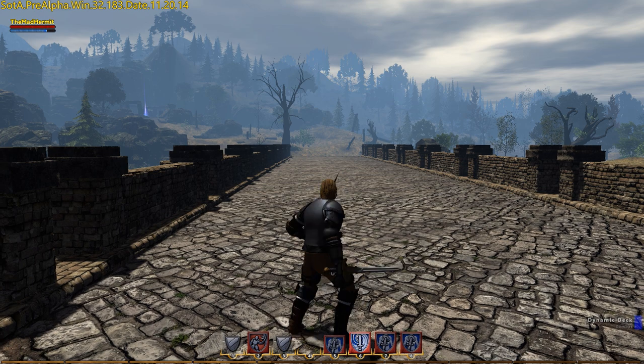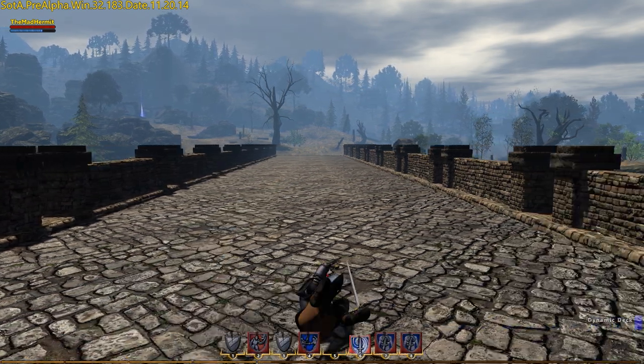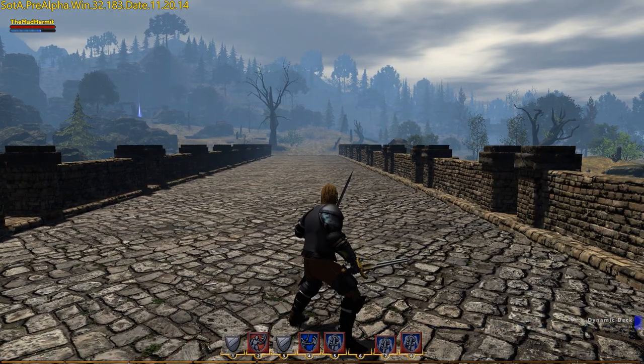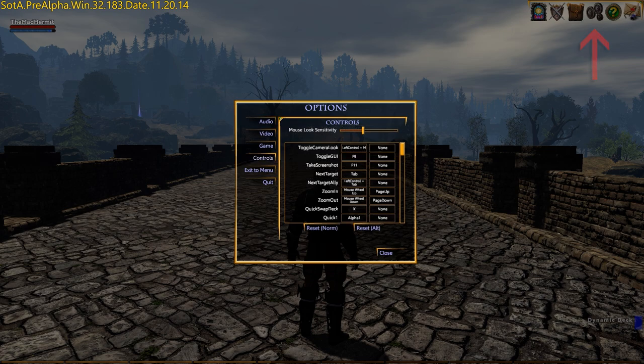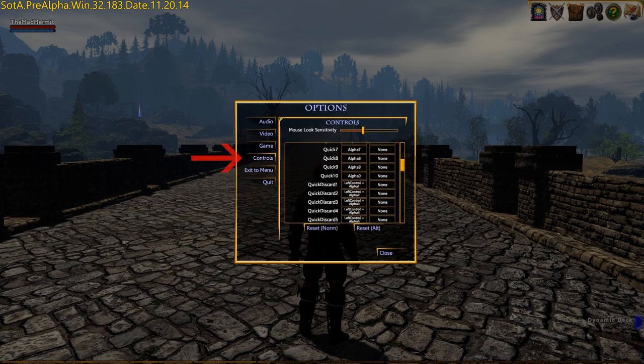Double clicking A, S, or D while in combat, which we'll talk about later, allows you to perform an evasive roll in the corresponding direction. Key assignments can be viewed by selecting the gear icon, followed by the controls tab.